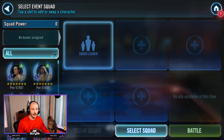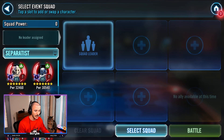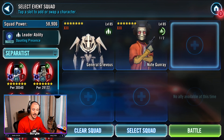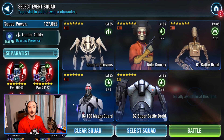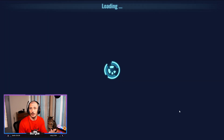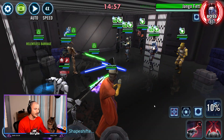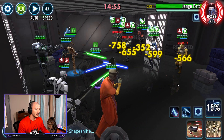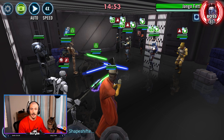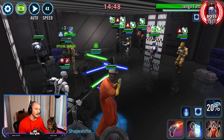The obvious answer for this is just to go Separatists and use a GG droid team. I went ahead and used Nute in here with a standard GG droid team — no Droideka — using Magna, B2 Super Battle Droid, and Nute. I used Nute because he's got very good control. We can use his extortion ability to slow down the enemy team, reduce their offense, and deal some good damage. Obviously he doesn't count as a droid, so he doesn't contribute towards the damage feat.